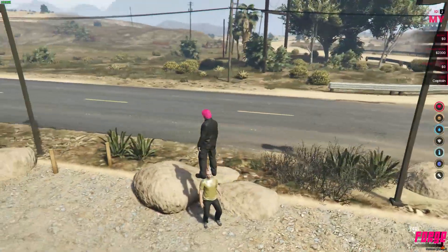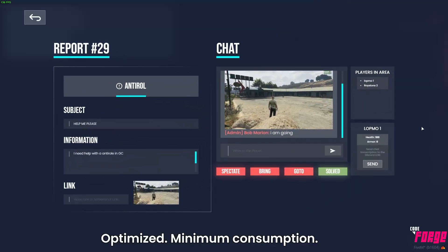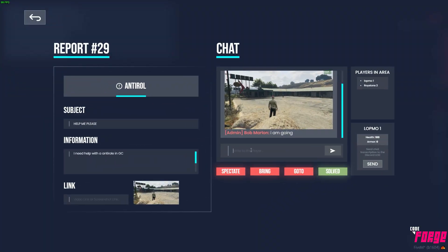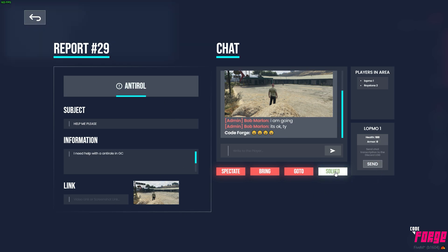From the report, admins can also see nearby players in case there's anything suspicious about them. Players can continue sending screenshots of the game through the chat with just one button press.